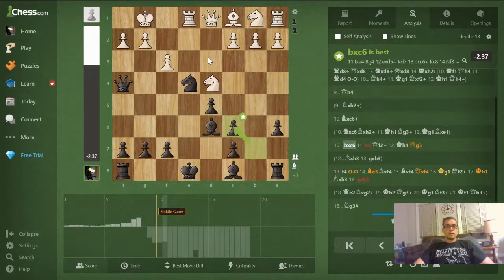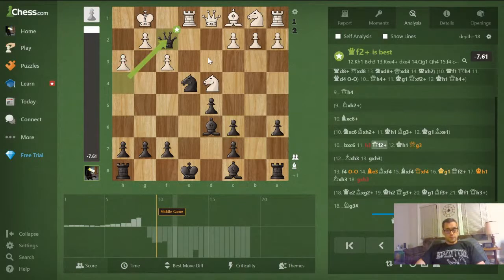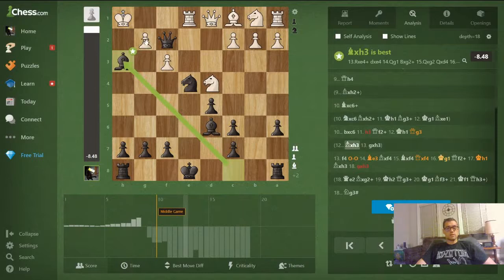I take back, and now the computer likes just taking on f4. White instead played h3 to try to defend against these mate threats. Now I get my queen to f2, supported by that knight. King h1 is the only move. I should have found bishop takes h3 right here — because if he takes, I'm threatening a mate on g2, and if he takes this bishop, there's a mate on h2 because the queen can come to h2, backed by the bishop, and just give mate.